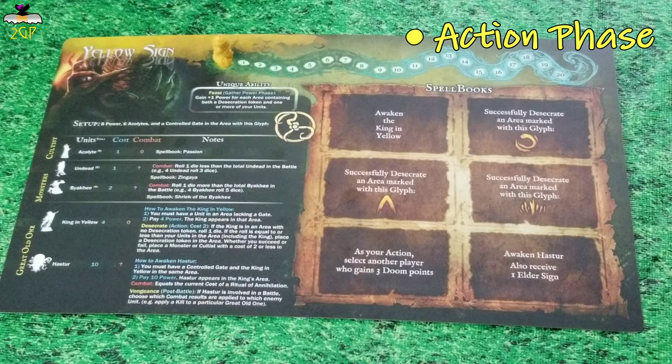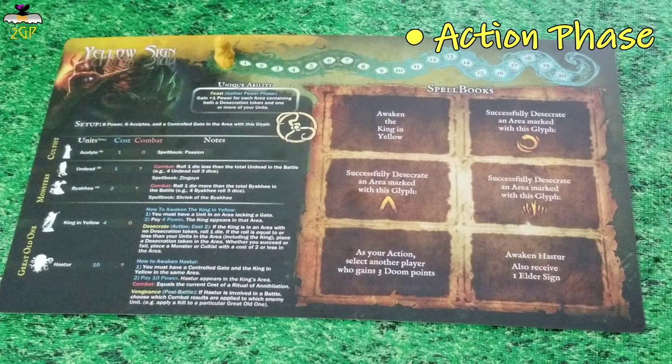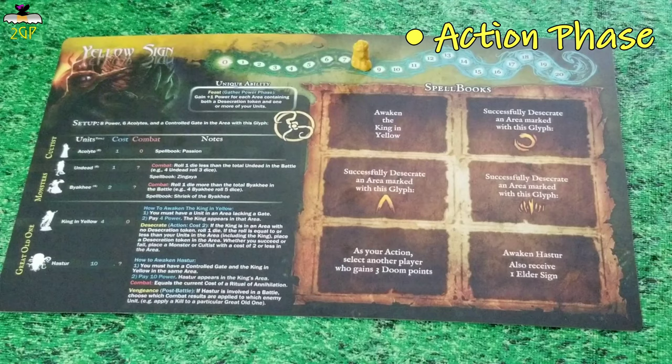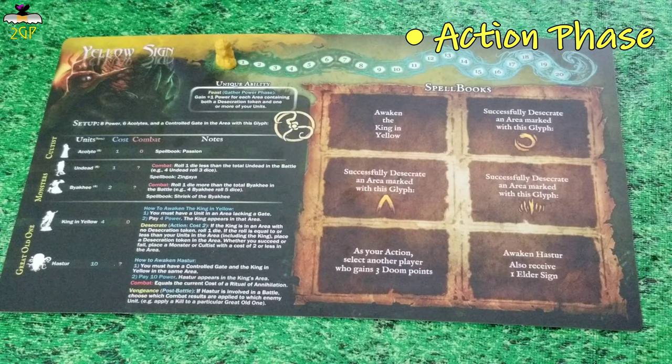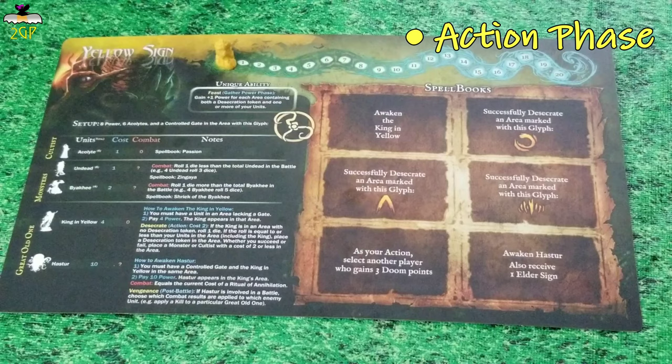You do have the option of not taking an action, but if you choose that, then any power you have will automatically be reduced to zero. The action phase will continue going around from player to player until everyone has zero power left — that will end the action phase.